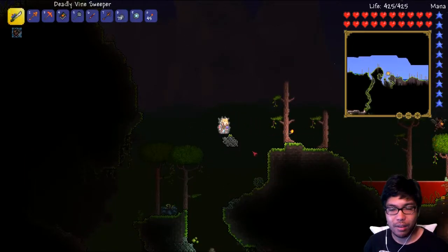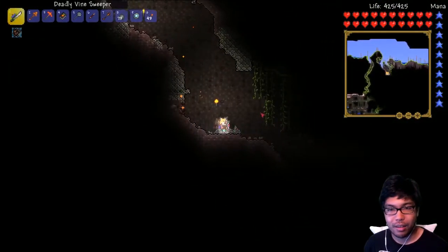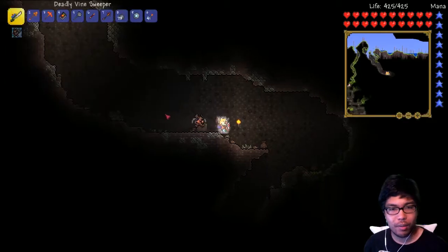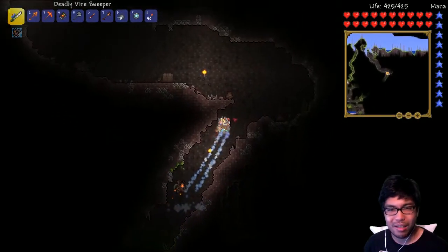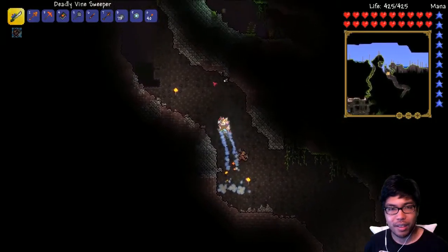Ancient dragon? He didn't die, did he? He ran down here. Hey, come back — I have death waiting for you. Where'd he go? Seriously, where the hell did he go? Did he run away? He knew he was going to lose — it was a losing fight on his end.